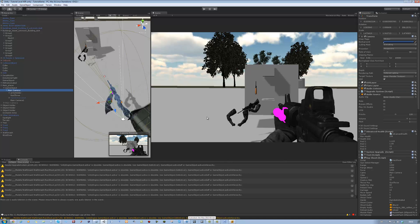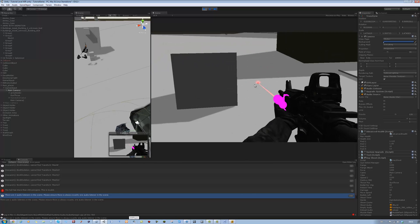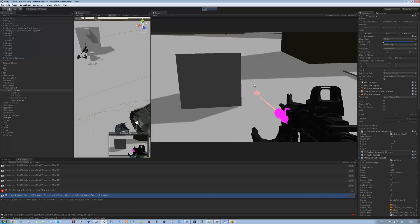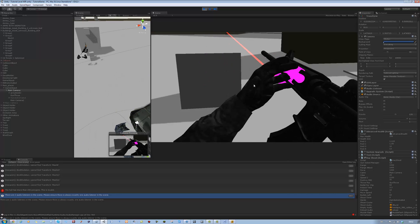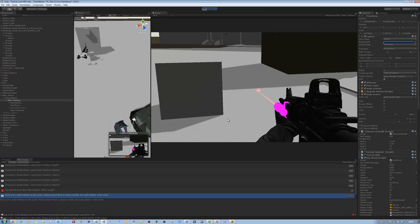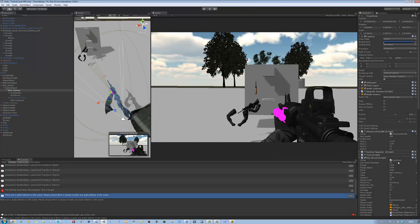Now let's address this issue. If I shoot while the class says gunSelectManager equals C4, the gun should not be able to fire. And sure enough — we can still shoot. We want to prevent that. By selecting the right class, certain things will happen, and the code is going to check which class is selected and what action is supposed to occur within that class.